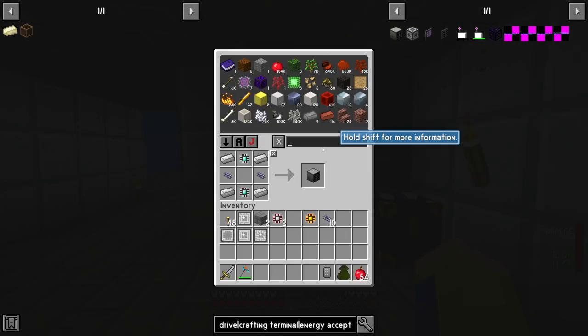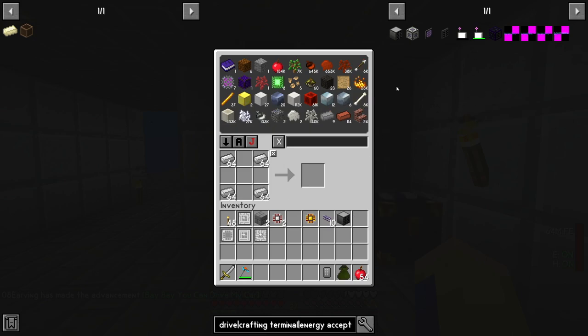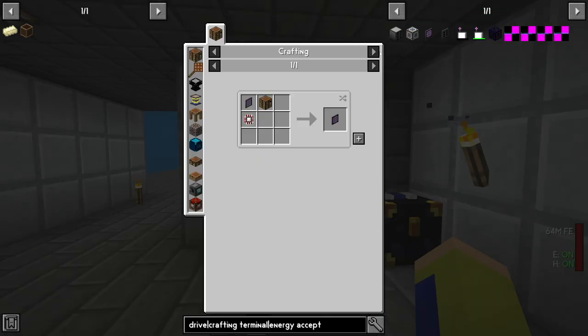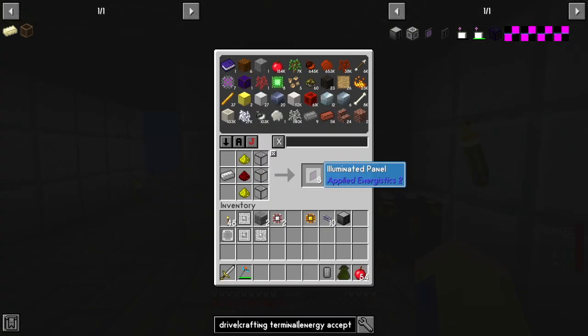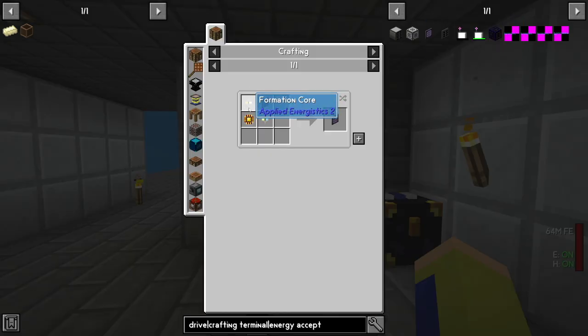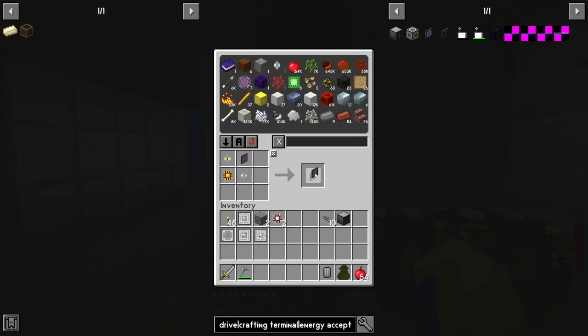Now that we have cable we can craft the ME drive, which is where we store all our different discs. We'll then need a way to access it — usually with an ME terminal, which requires an illuminated panel made just like so, giving us three illuminated panels. From there we need a formation core and an annihilation core: a logic processor for the formation core, and a mineral chunk for the annihilation core. Finally one more logic processor gives us the ME terminal.